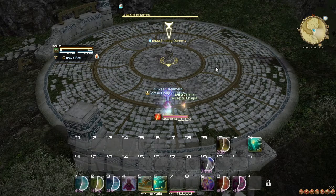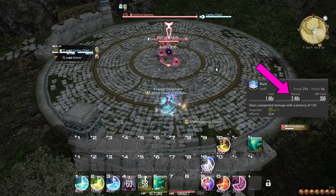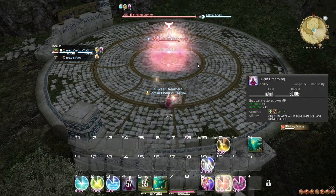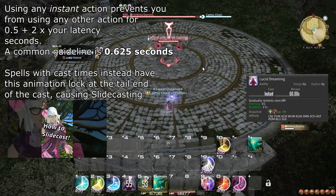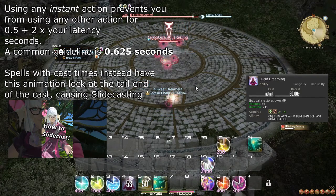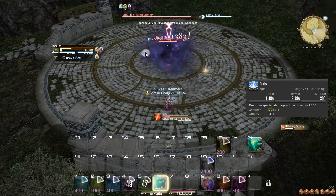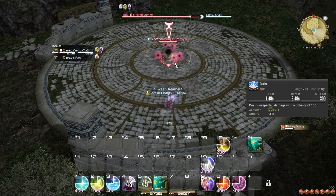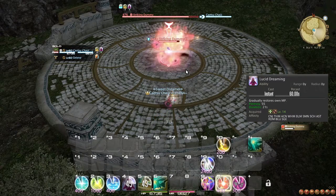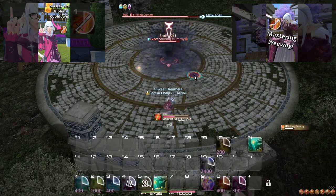Before moving on to new actions, I want to briefly talk about Weaving. In Final Fantasy XIV, spells incur a 2.5 second time frame where you cannot initiate another spell. Abilities do not do this, and furthermore are not impeded by this 2.5 second time frame either. However, abilities still cause an animation lock that prevents you from casting anything else for around half a second. Weaving is the concept of weaving abilities between spells. Notably, spells with a cast time of 1.5 or less allow you to fit one ability before the next spell. Instant spells allow you to fit two abilities if necessary. As Ruin has a cast time of 1.5, this allows you to easily weave abilities like Lucid Dreaming and Whispering Dawn between two attacks.